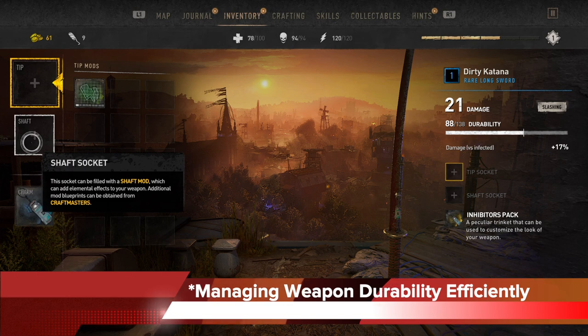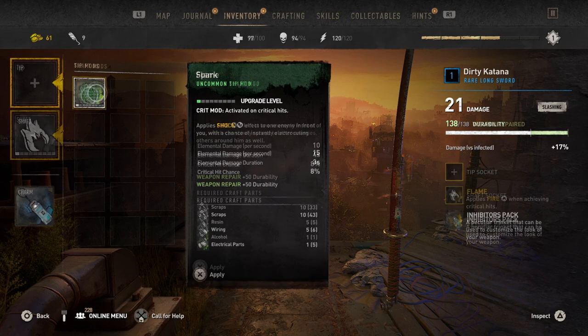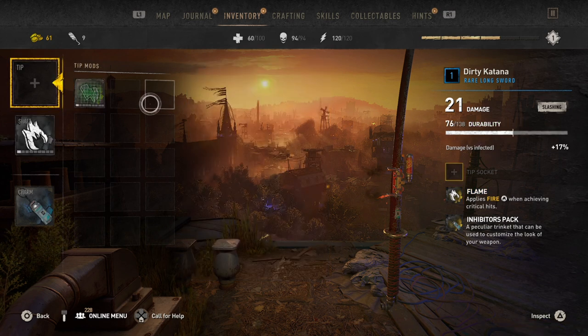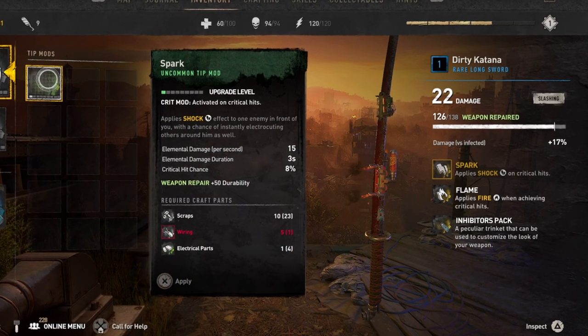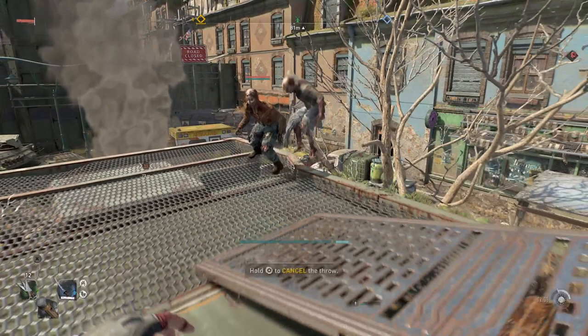Another tip is that managing weapon durability is key, and there's a way to do it efficiently. Here you can see my katana has no mods but has lost 50 durability. So once a weapon has lost 50, I add one mod onto it so it gets the 50 durability back. Then I continue to use that one-modded weapon until it loses another 50 durability. Here you can see my dirty katana with one mod has lost another 50, so now I add in the second mod to get another 50 back. This way, even though I added two mods, I get the full 100 durability recovery instead of adding two mods at once.